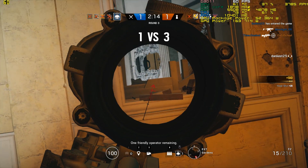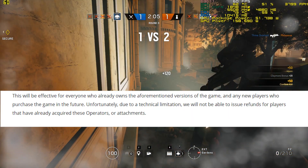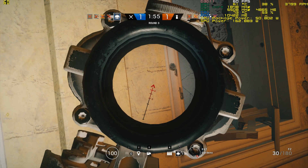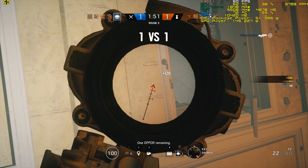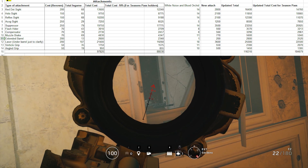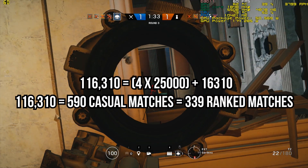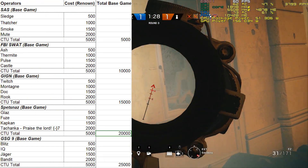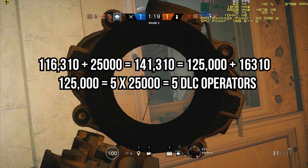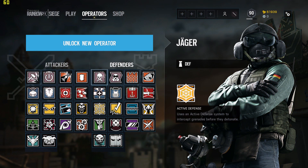If you had already spent a lot of time unlocking attachments and launch operators, you're in tough luck. Ubisoft has said technical limitations stopped them from refunding renown for players who already acquired these. Peculiarly, technical limitations did not stop them from refunding renown for ACOG sights they removed from Bandit and Jäger's guns. If Ubisoft could issue refunds for launch operators and attachments, the spreadsheet from our last progression analysis gives the answer: unlocking all attachments as of White Noise would have cost you 160,310 renown, and all launch operators would cost 25,000 — together enough to unlock at least five DLC operators immediately, with 16,310 renown left over.